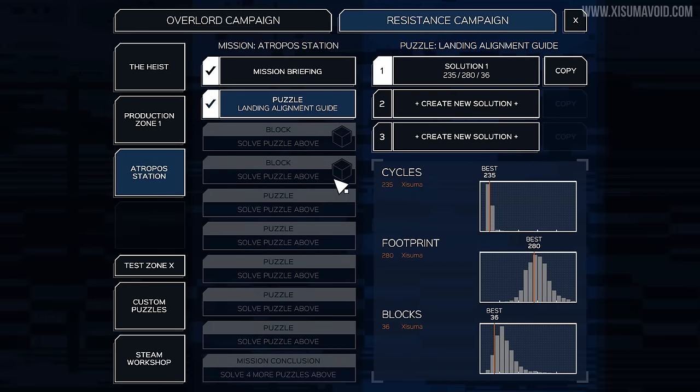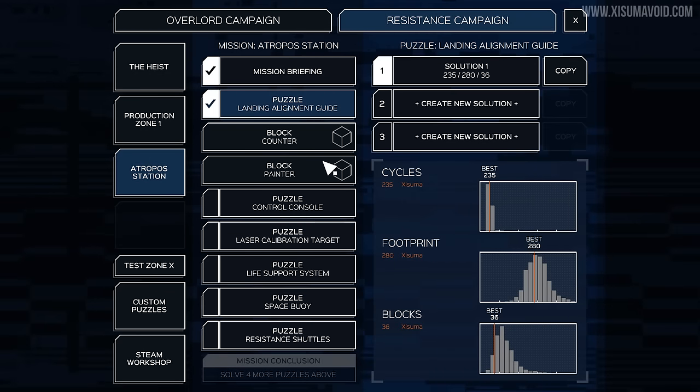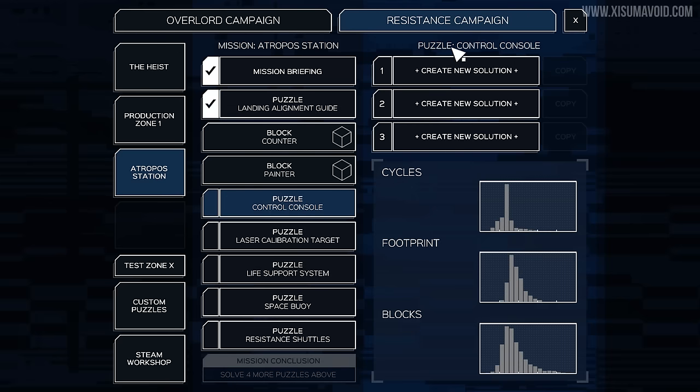Let's continue to the barracks and look at what we've got here — counter and painter. Both of those should be in our inventory next time. Now we've got to make a control console. It says solve four more puzzles — one, two, three, four — same as last time: five puzzles and you do four of them, so we might end up skipping one if it turns out to be really tough.